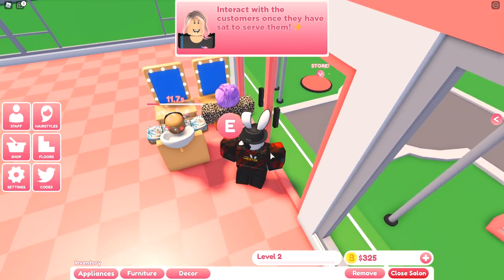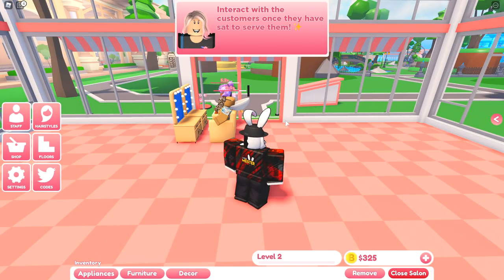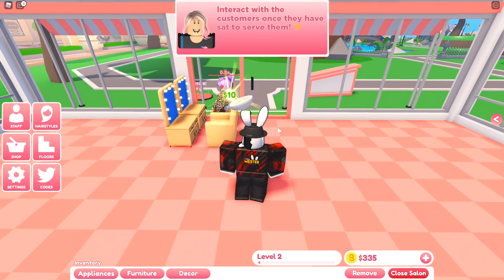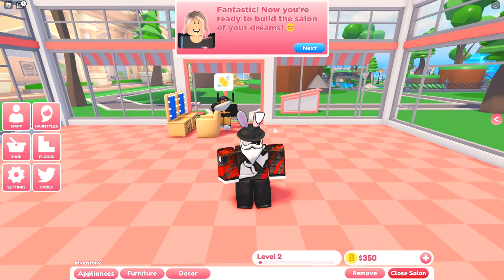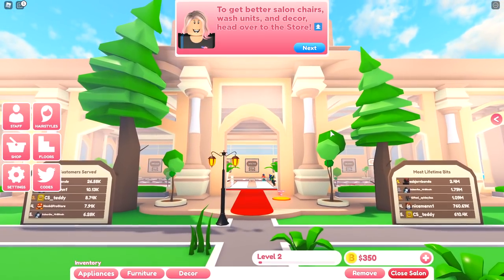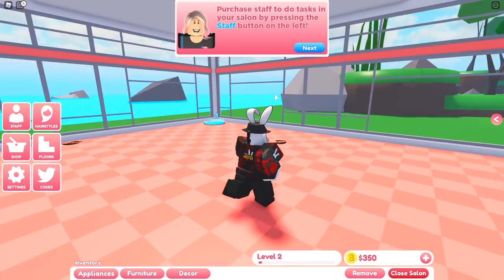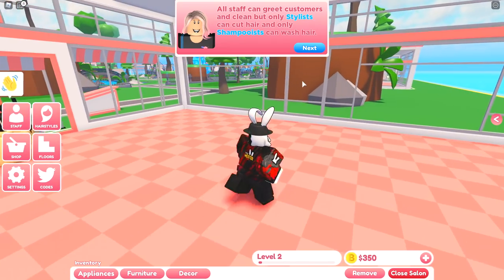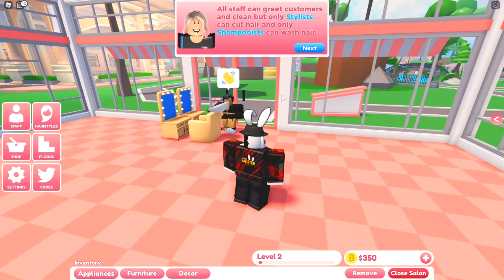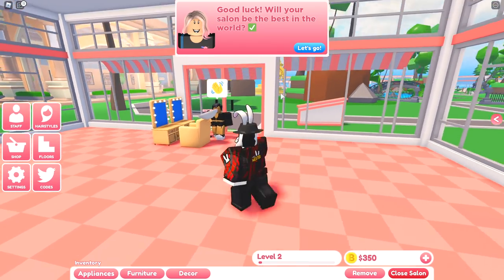We interact with our customers: this guy gets his head washed, and this girl gets her hair cut. As per usual we wait for the timer to end, customers finish, we get money, and new customers come in. The tutorial says fantastic, you're ready to build the salon of your dreams. Staff can greet customers and clean, but only stylists can cut hair and only shampooists can wash hair.